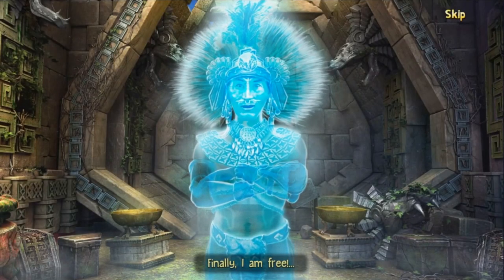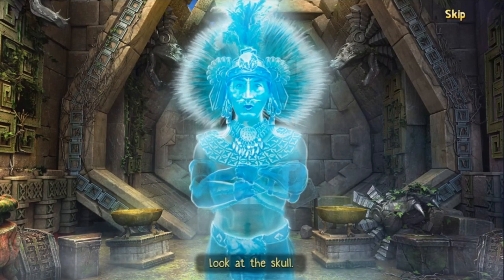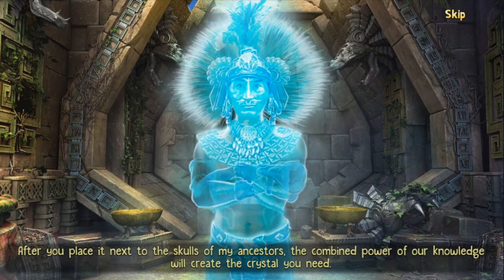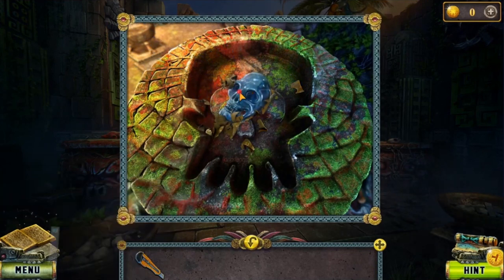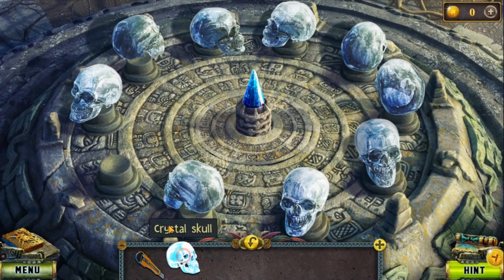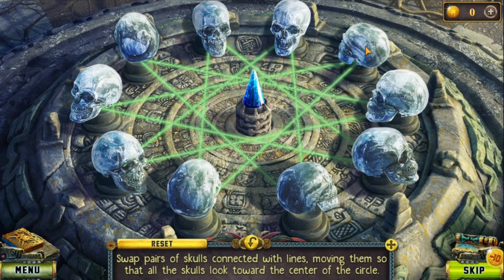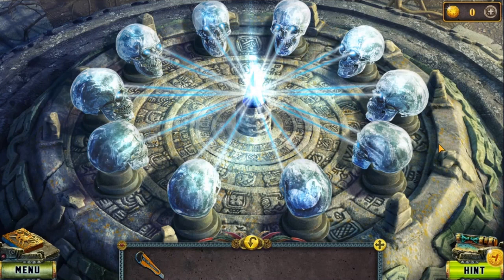'Finally I am free. I remember I gave my word that I would help you. Look at the skull — after you place it next to the skulls of my ancestors, the combined power of our knowledge will create the crystal you need. Farewell.' Now get the crystal skull and move back. There are two tombs here. Place the crystal skull in the puzzle — we have to swap parts of the skull connected with lines, moving them so that all skulls look toward the center of the circle. Yes, finally we got the pink quartz!